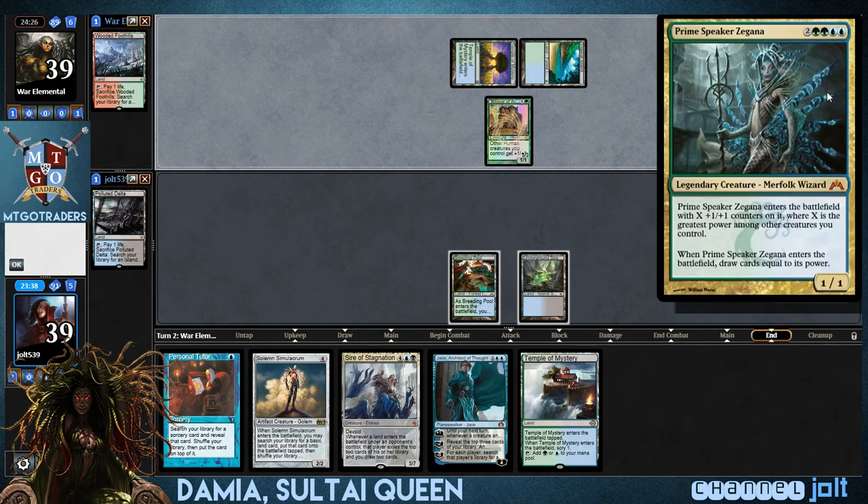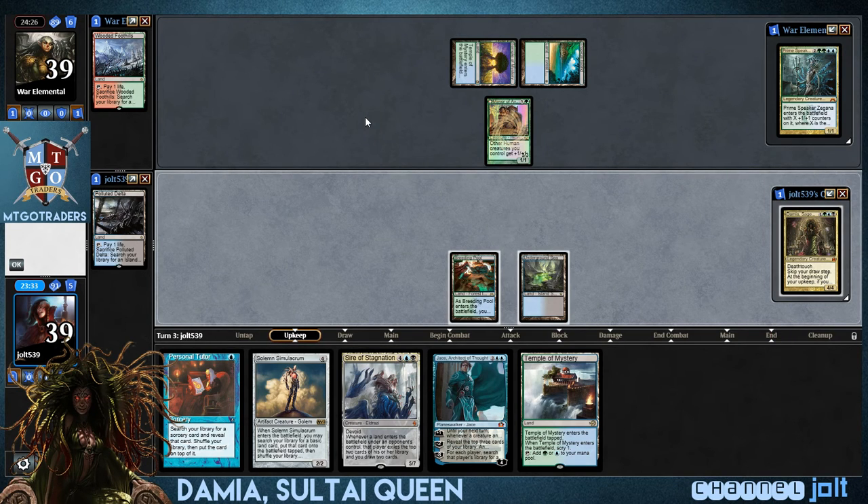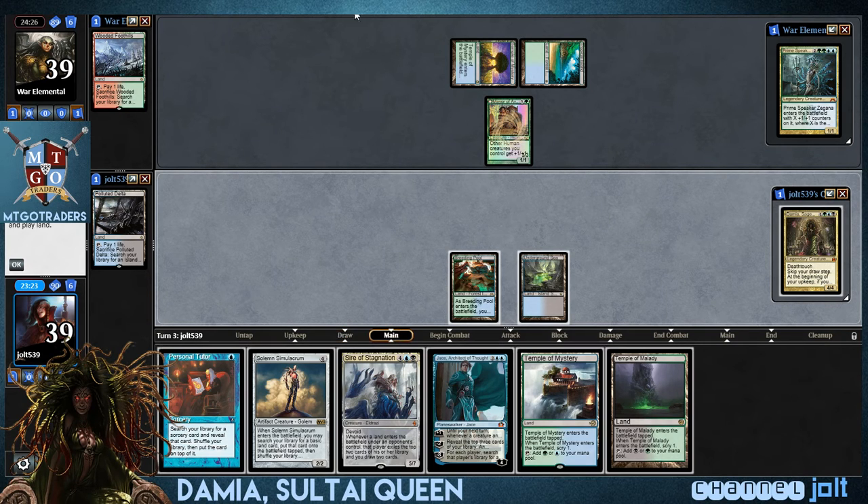When she was spoiled, I was just like, wow, that's a really fun card. And I built this Sultai deck with Corpse Jack Menace and an unblockable Evolve creature, and it'd get to the point where you'd have like 20 or 30 or 40 plus-one counters on everything, and it was just beautiful.